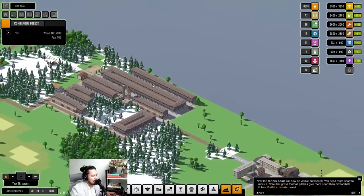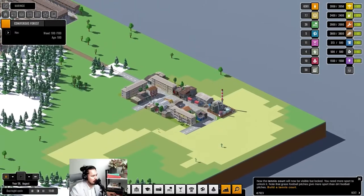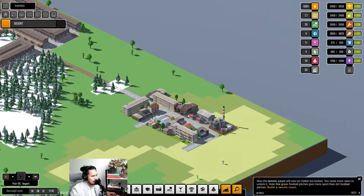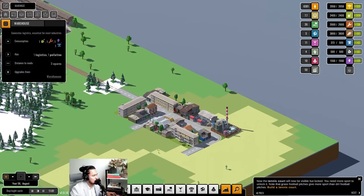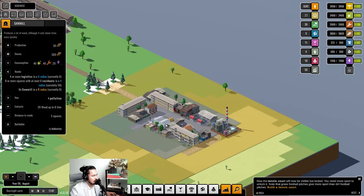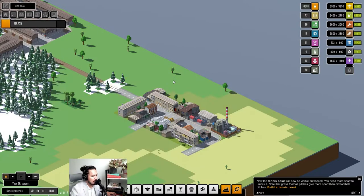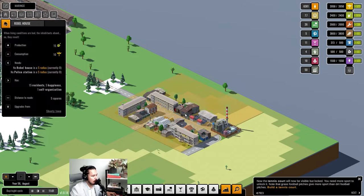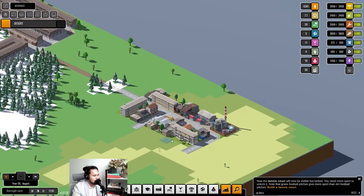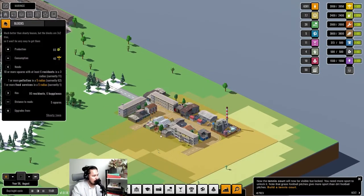We also have another mining community — this one is for coal. The coal factories create electricity for us. There are also storage facilities, warehouses, and a sawmill which increases the production of wood and also provides storage. We build houses around them which become industrial houses.